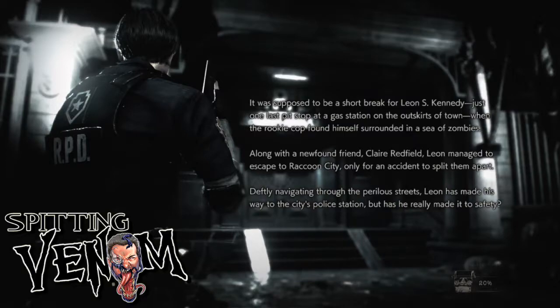Let me read this real quick. It says, "It was supposed to be a short break for Leon S. Kennedy, just one last pit stop at a gas station on the outskirts of town, when the rookie cop found himself surrounded in a sea of zombies. Along with a newfound friend, Claire Redfield, Leon managed to escape to Raccoon City, only for an accident to split them apart. Definitely navigating through the perilous streets, Leon has made his way to the city's police station, but has he really made it to safety?"